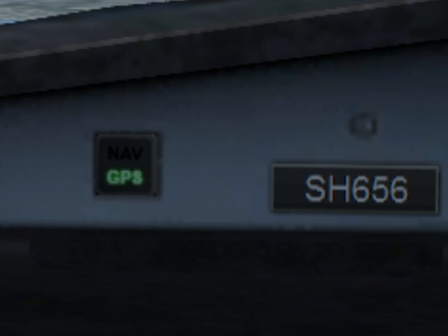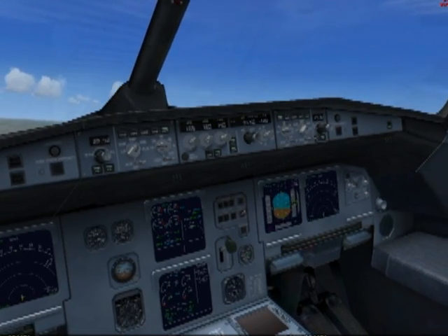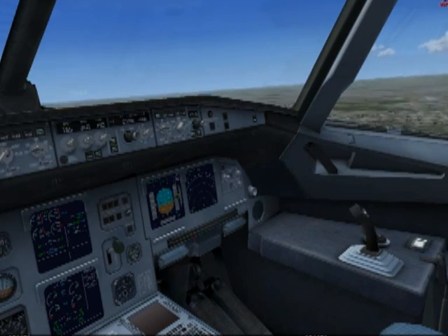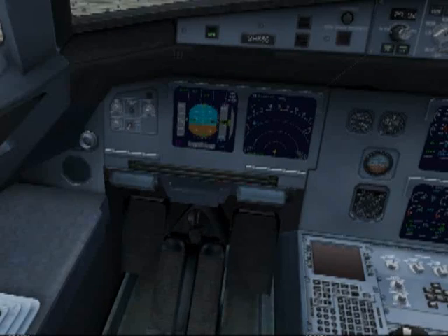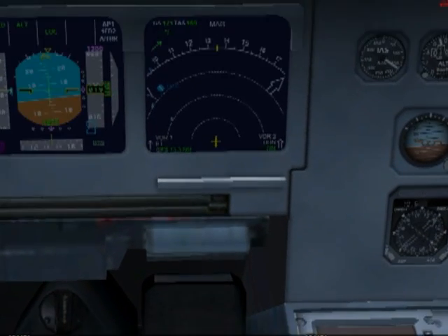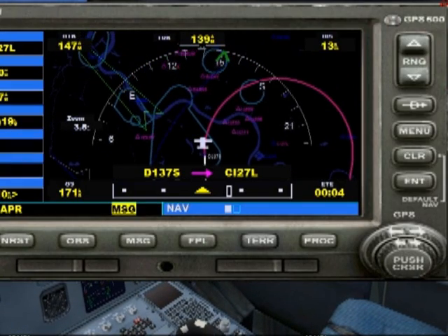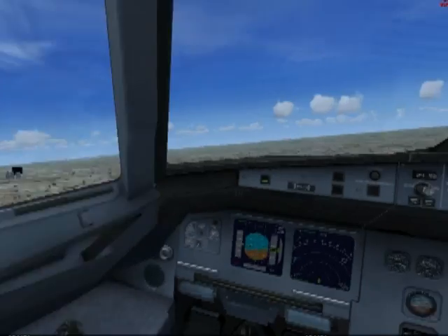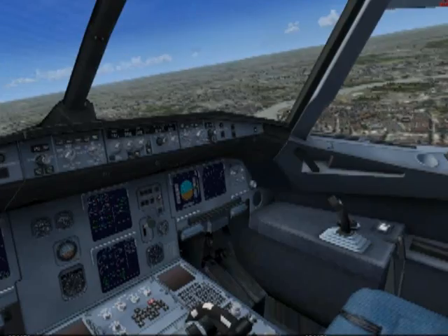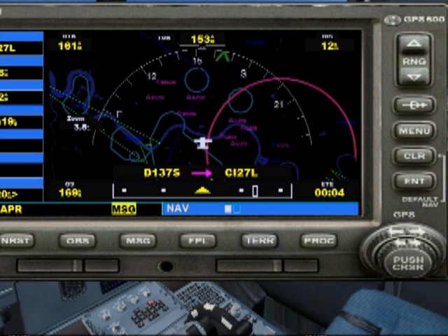We've slowed the aircraft right down to 165 knots and we're bringing the aircraft down to 1,200 feet at a rate of 600 feet per minute descent. At the moment we're at 1,900 feet, still holding steady at 165 knots. The aircraft is just beginning to make its turn via the GPS, and we've just engaged the flaps to bring the plane down nice and steady. Mr Wheelus is busy securing the aircraft and keeping us as close to the line as possible.